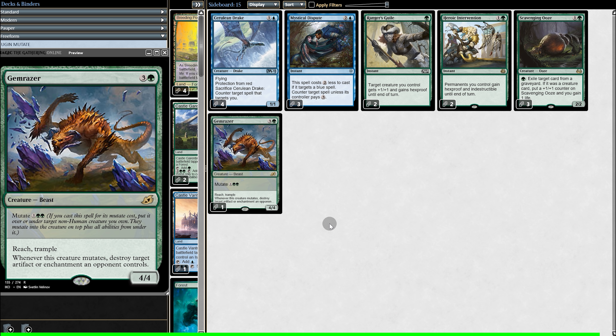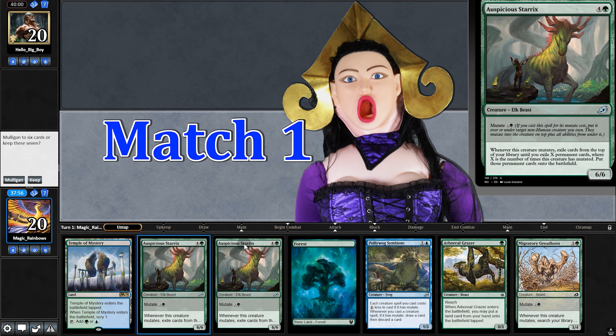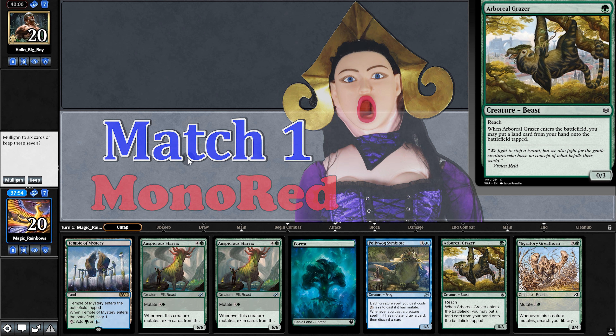Be sure to subscribe if you want to see more Standard content. Opening hand — light on lands, but we do have an Arboreal Grazer, so we'll keep. A land off the scry — hooray!